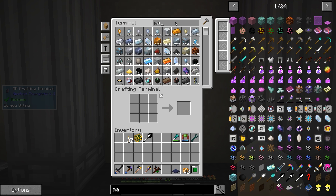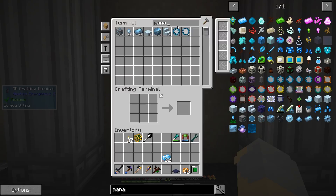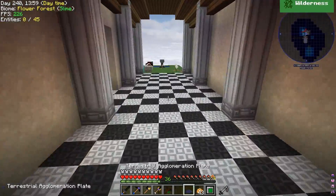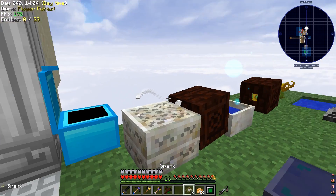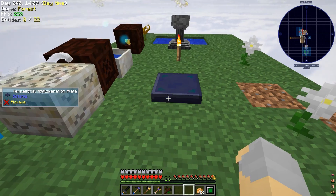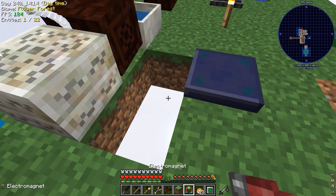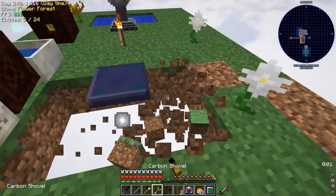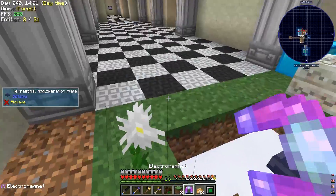Then we need some mana. We need some mana steel ingots and I want to make Terra steel. So let's grab a spark, we put one right here on top of this and one right here on top of this. Underneath, I don't have my magnet active. Underneath this thing we need to make like a little pattern — it's a very specific pattern actually.